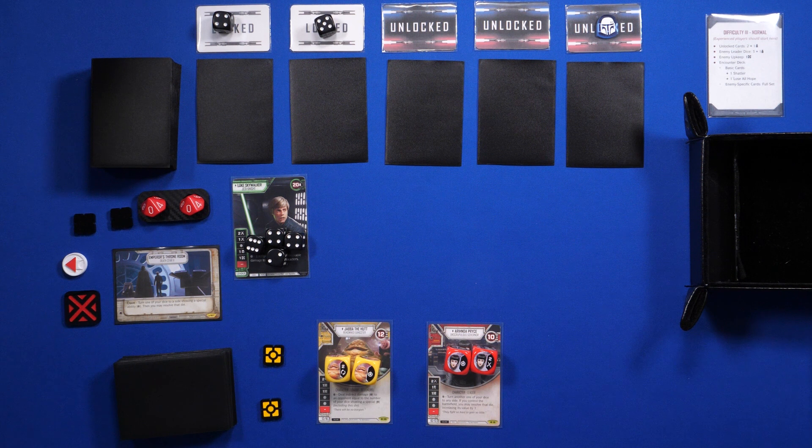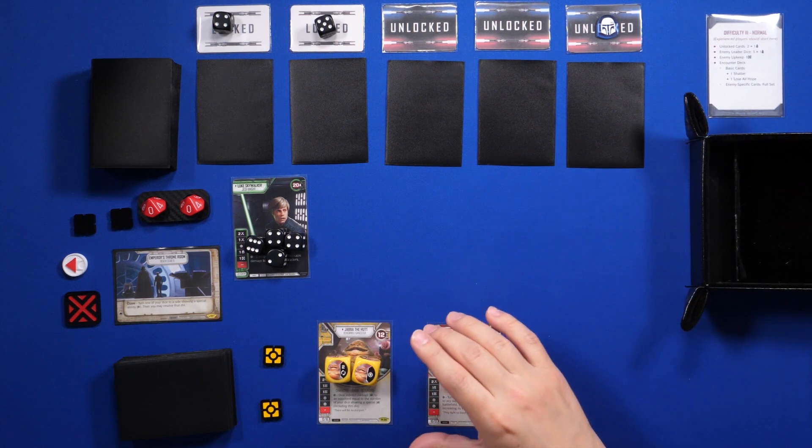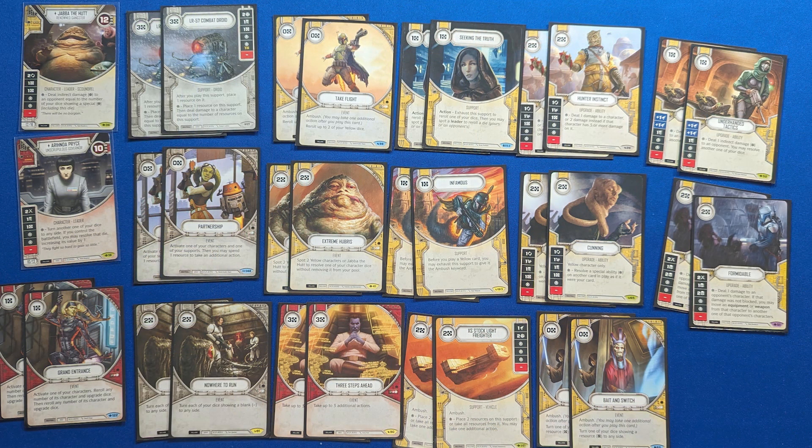Hello everyone, welcome. I'm Robert and this is another Star Wars Destiny Encounters playthrough. Today I'm going to be playing against Luke in normal difficulty and I'm going to be using this Jabba the Hutt and Arinda Price deck, which I'm going to put up on screen if you're interested in seeing the contents of.